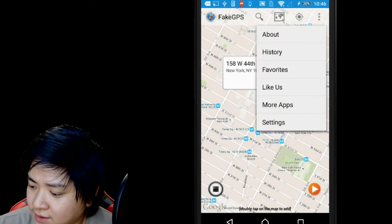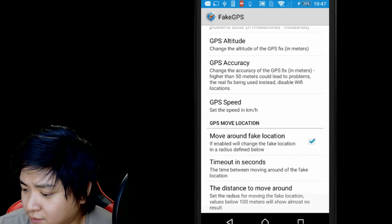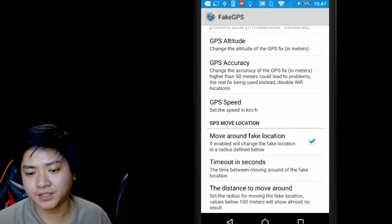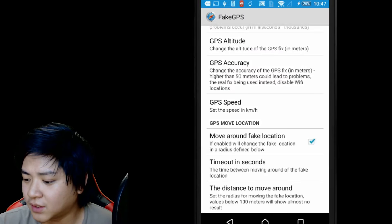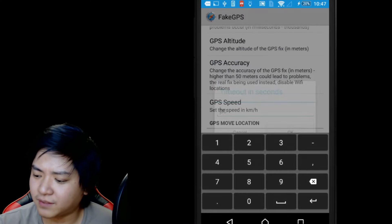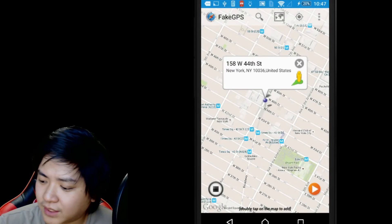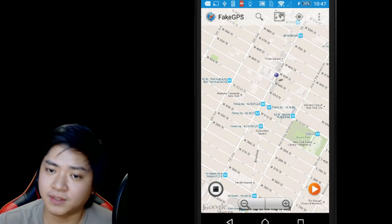Once you have Fake GPS, go to Settings and tick on Expert Mode. There's one more option you can use — it says 'GPS move location', where you can move around and pick a location. You can set different times in seconds, like every 30 seconds it's gonna move 50 meters. I've set mine to move 50 meters every 30 seconds. Then you have to select your location — I've set mine to New York since the US is available for Pokemon Go.